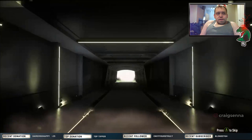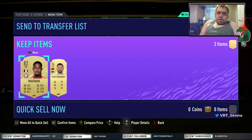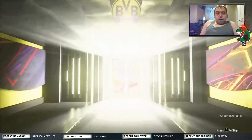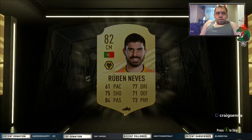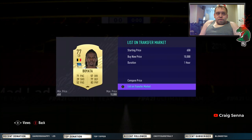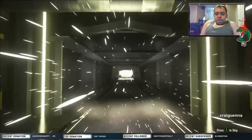Let's see what we get here. It's just Magnon — I'd be happy with Rodrigo or Charleson. We've got 18 packs left. We got a couple of boards and a walkout which is very nice. We've got Ruben Neves — an 82 to put into the club, I don't think I had him. We've also got Boyata who is tradeable, so we'll try to make some coins off that. Let me know what you think of FIFA 21 — is it better than FIFA 20? In my personal opinion, it is.